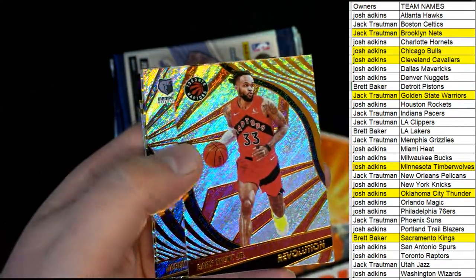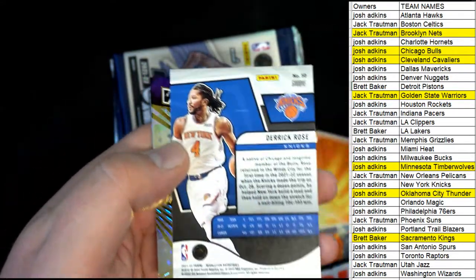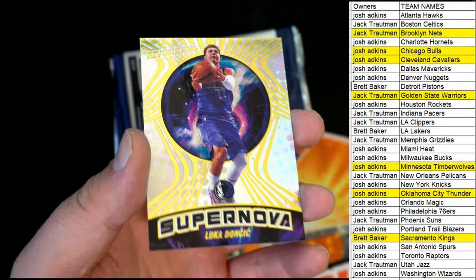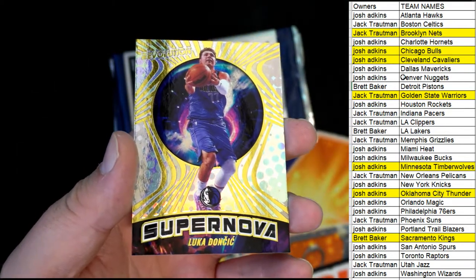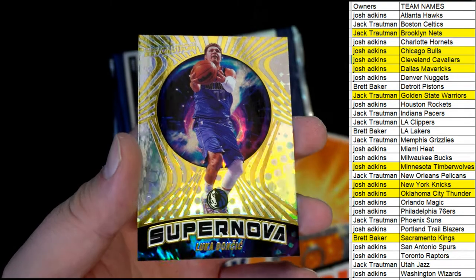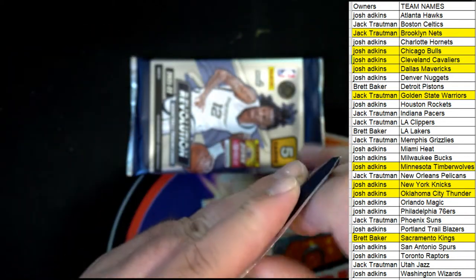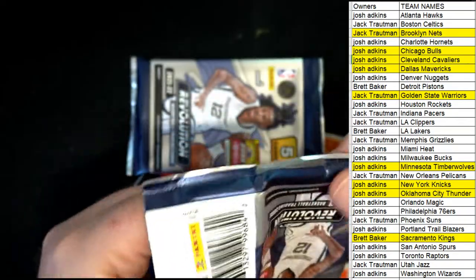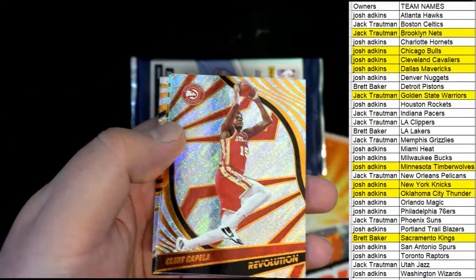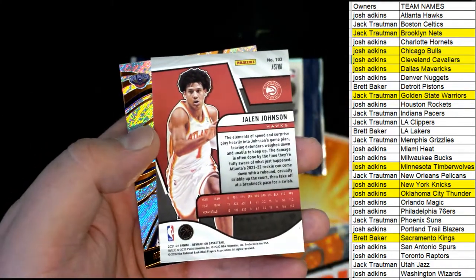Nice De'Aaron Fox, Trent, Triple J, D Rose right there - Groove. Nice one for the Knicks going out to Josh. Then we got - oh nice Luca Supernova! Woo, nice for the Mavericks. One of the - Jostap nice box, damn nice. We'll take it, Luca Supernova. Alright, Rudy Gobert, Kawhi Leonard, there's Capella. Nice Jalen Johnson rookie, man what a great box - jeez, Astro right there for the Hawks Josh.